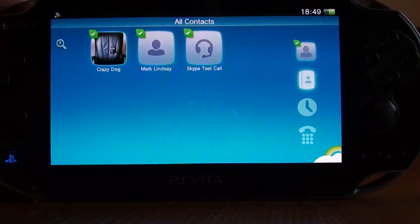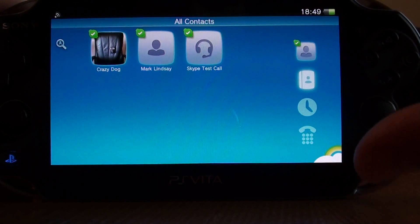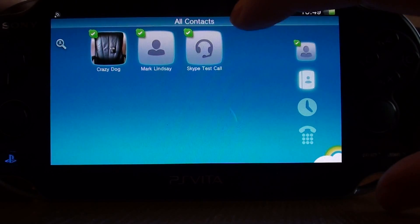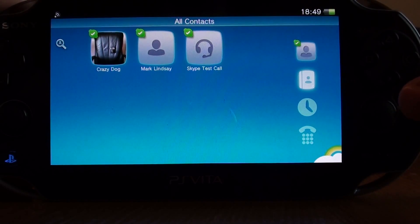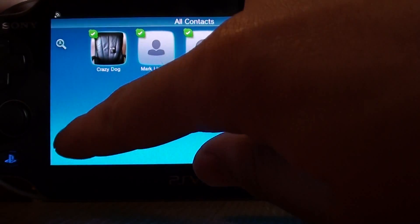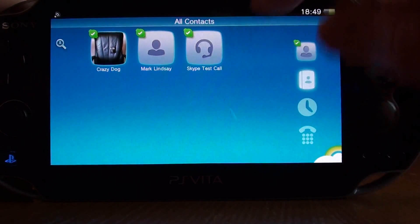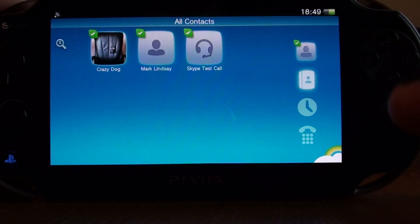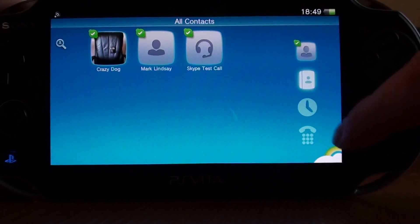I will point out the most annoying issue now: you can't add contacts in the Skype app itself, which is really disappointing. You'd want to be able to search for friends and add contacts from here, but you can't — you're going to have to do it on your PC. I don't know why they've missed that out; maybe it'll be implemented in future. You can however accept contact requests, so if someone sends you a request you can accept it here.